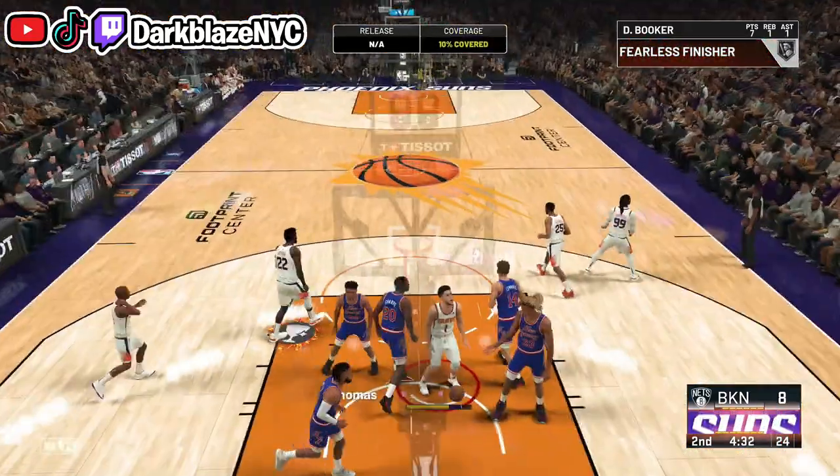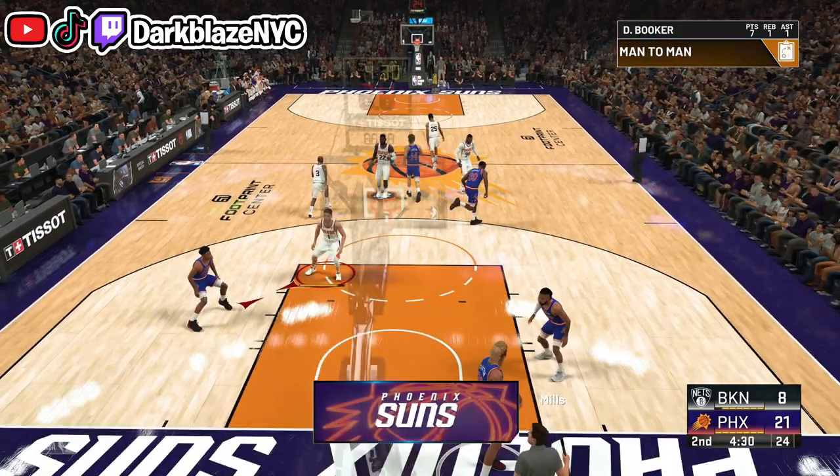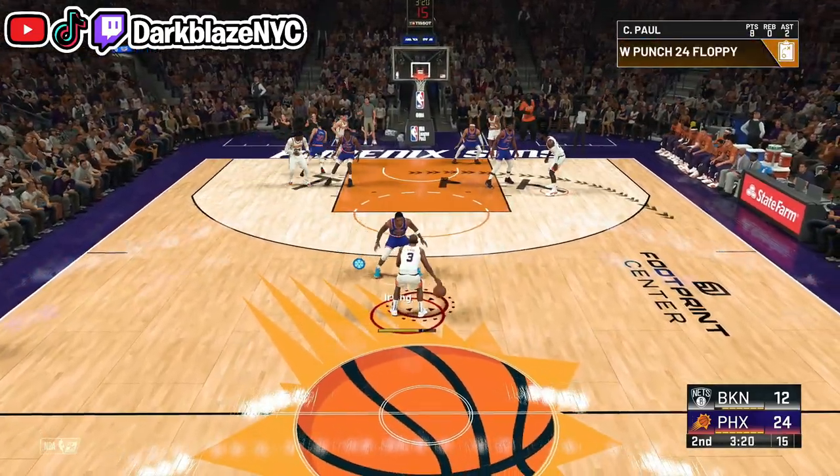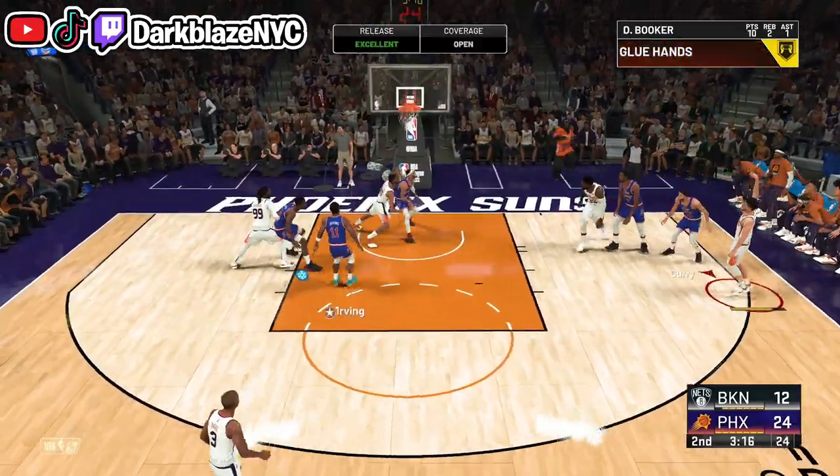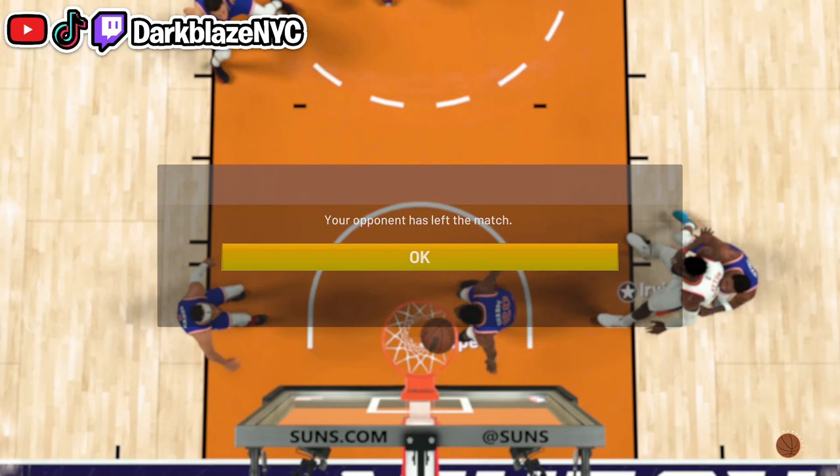The problem with the Suns is that Chris Paul is too small, so he can be taken advantage of in the paint. But once he goes with that up-and-under pump fake stuff, it doesn't matter — you can be a role player and it still works. So don't be afraid to use the Suns because you will win games.